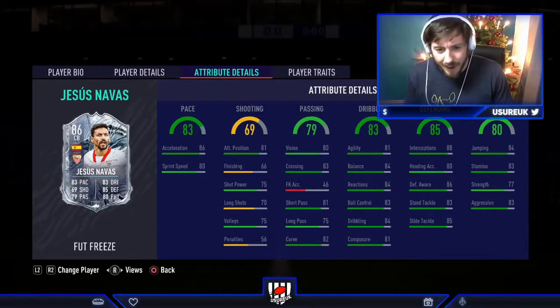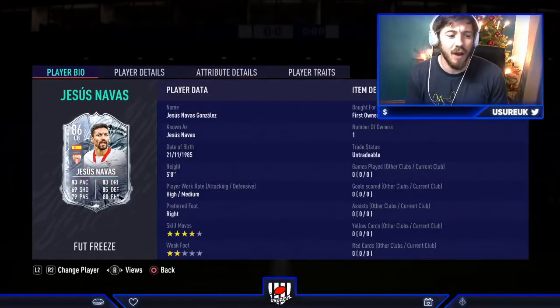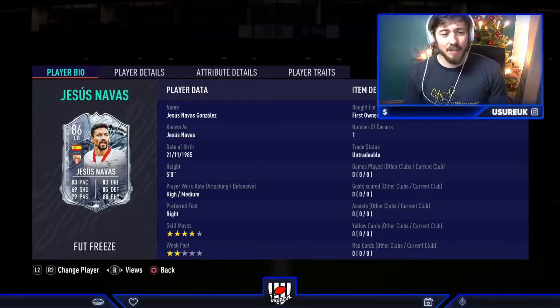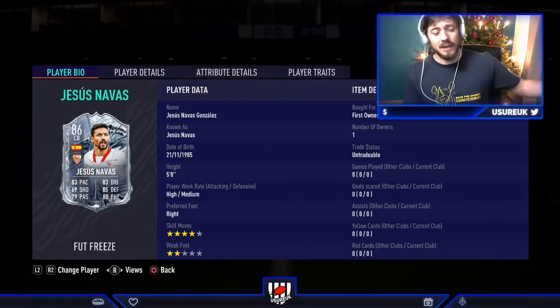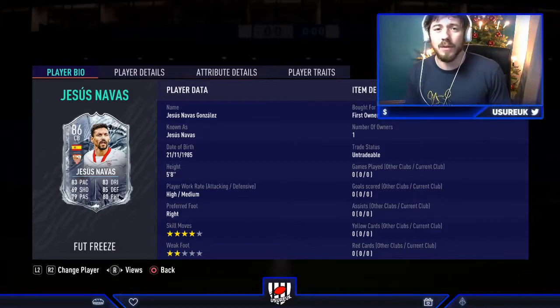His strength is something that gives me a worry, and of course we can't forget to mention his height — 5'8 for a centre back is very small. I'm going to be playing him alongside Koundé, so this will give a good idea whether it's possible to play with two short centre backs. I think Koundé is 5'10. Let's get into some games. 4-star skill moves, 2-star weak foot could also be a bit of a problem — let's find out with some Div 1 gameplay.